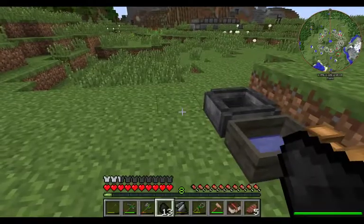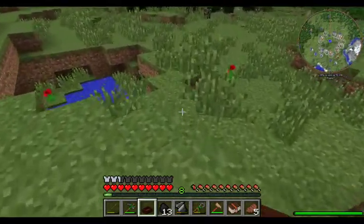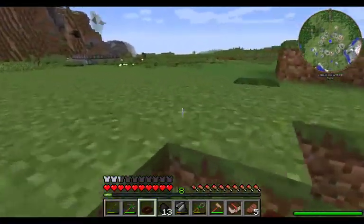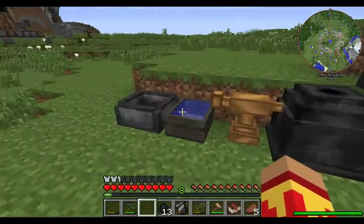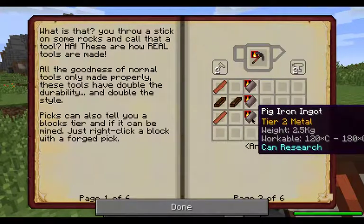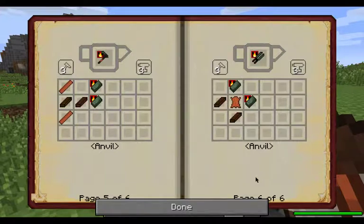What we do need to do real quick is chop that up, grab it, come over here, and fill it back up with water, then come over and place it down. There's no sense wasting time making a bucket when it's that easy. So let's take a look at what we need for our tools again. We need three for the pick, three for the axe — that's six — one for the shovel — that's seven — two for the hoe, so that will give us nine.